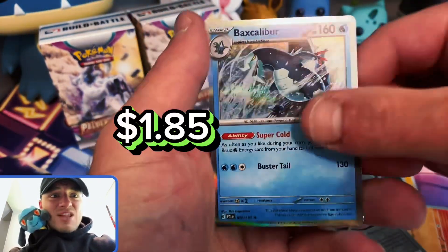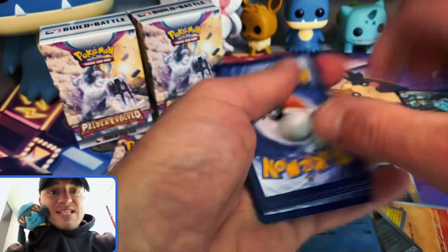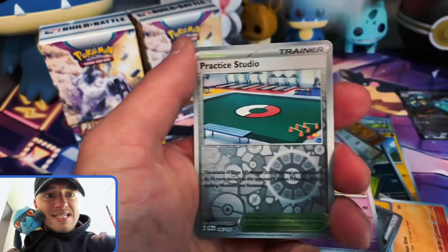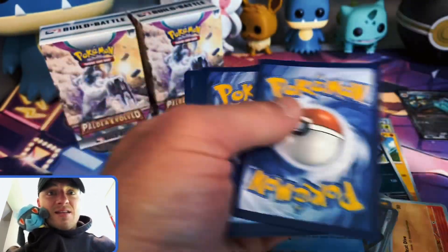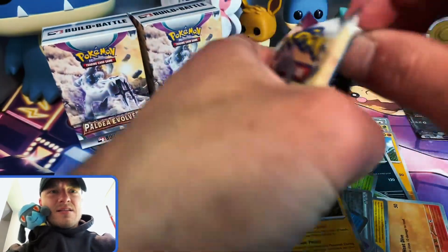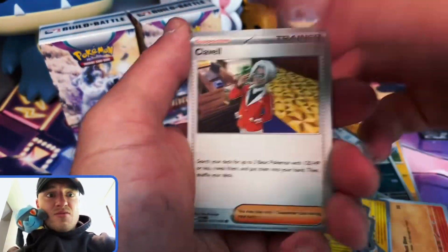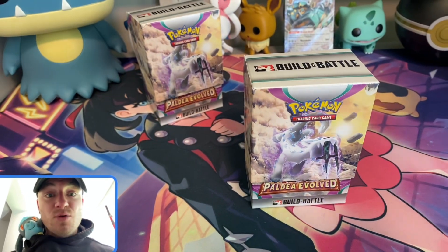Something crazy — Arboliva, baby! The Meowscarada pack art. Lightning, Tinkatink... give me the actual Dendro. These packs are not hitting — dark, water, Palmy, baby. Where's that Tyranitar? Not in this pack, I'll tell you that. Fire, fire, fire, leaf — come on, give me a hit! Eight packs and only one hit. On to the first building battle box — let's get it!